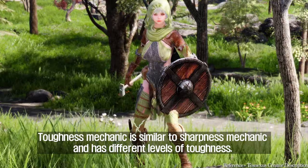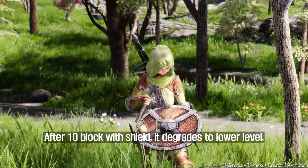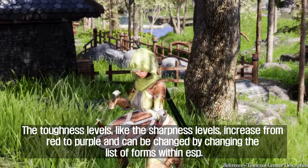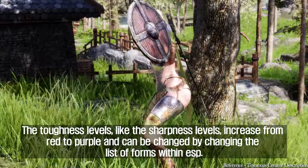The toughness mechanic is similar to the sharpness mechanic and has different levels of toughness. After 10 blocks with a shield, it degrades to a lower level. The toughness levels, like the sharpness levels, increase from red to purple and can be changed by modifying the form list within the ESP.